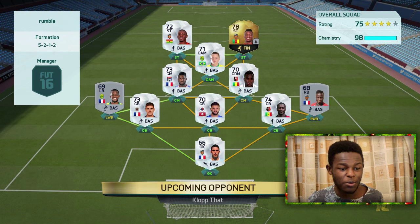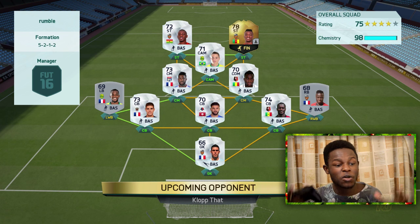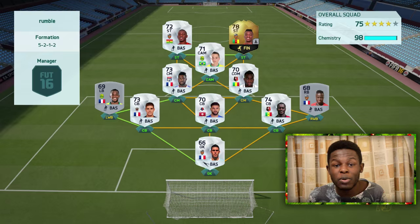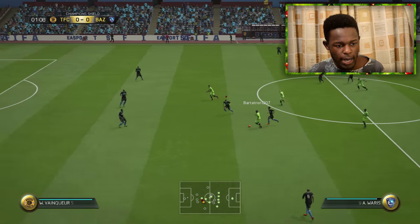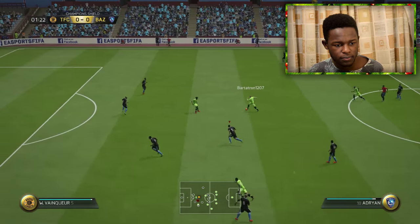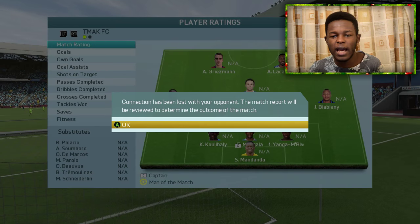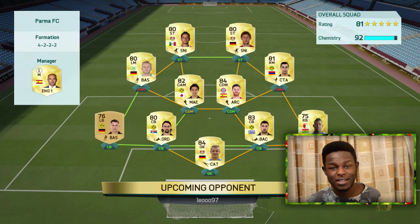This is the team I'm coming up against — he's got a 5-2-1-2 formation with pretty much a silver team apart from one player. Looks quite sweaty so it should be a decent game. The guy decided to leave — I guess he didn't want to play against me.